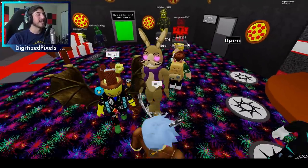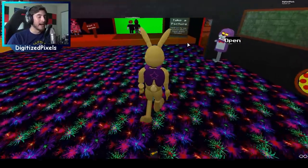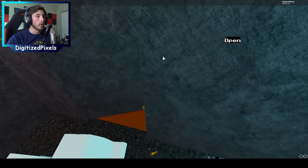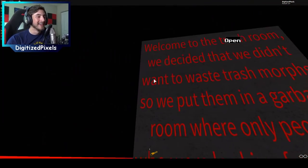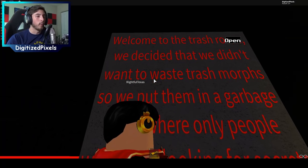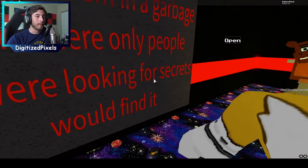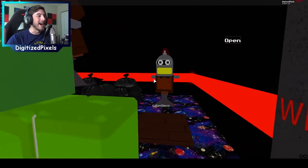Bonus secret: if you head into the present room and go to your left, this door actually opens and you can go through. Welcome to the trash room! They didn't want to waste trash morphs, so they put them in a garbage room where only people looking for secrets would find it.